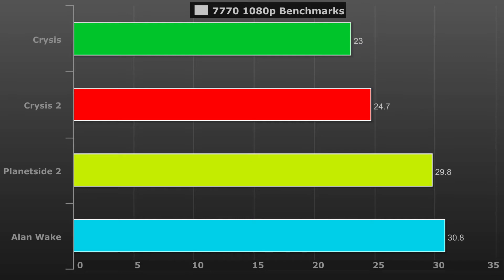One thing to note is that these benchmarking results are about two years old, so the titles are a bit dated along with the card at this point. Most notably, Planetside 2 in particular has likely been updated such that it may run better with more optimizations, or even worse with graphic enhancements. Also note that the system was running an AMD A10 5800K APU, and being not a particularly fast processor, you may see higher results with a more powerful part.